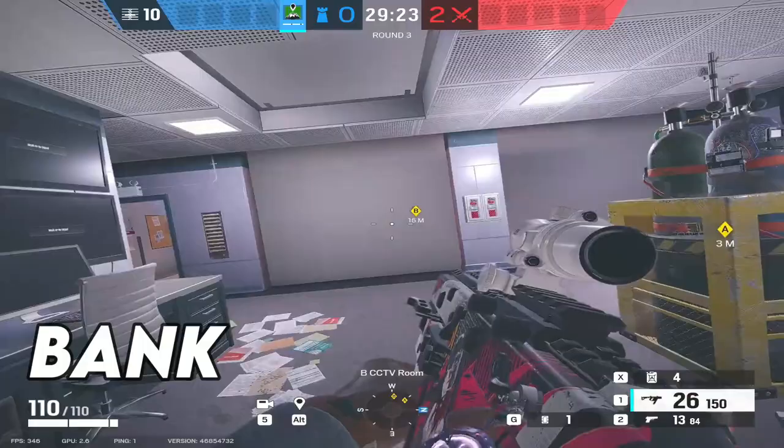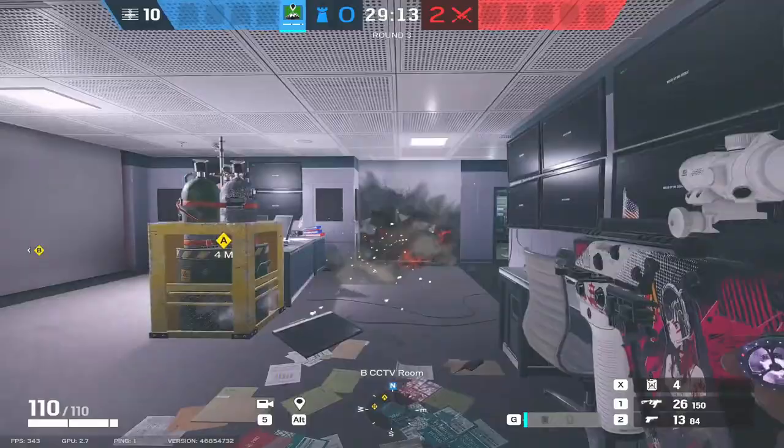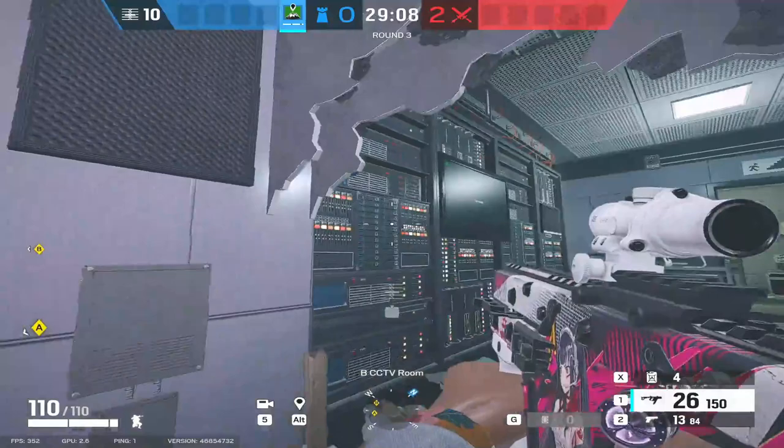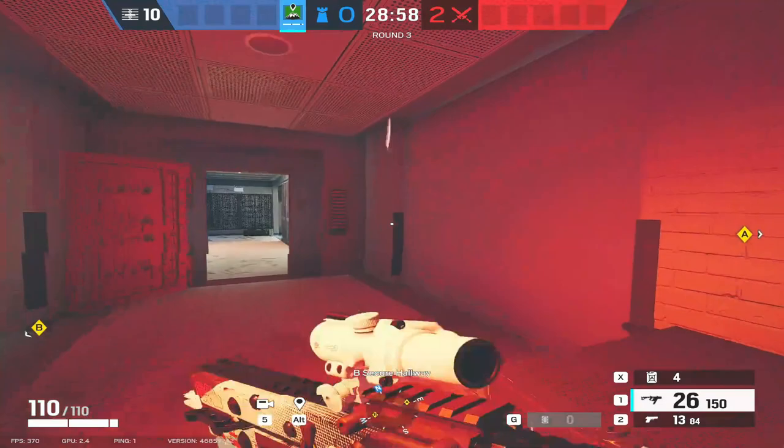We're going to get started in the basement on Bank as the first site. The old classic strat of opening this wall and planting sort of reversed in here right in the corner — it's a nightmare to try and stop. On attack, obviously Thermite, Hibana, etc. is going to open this wall, and they're going to walk in backwards like this and start planting the diffuser about here. It's really difficult to stop because you can't really see them from a lot of the angles you would normally hold from the rotate.